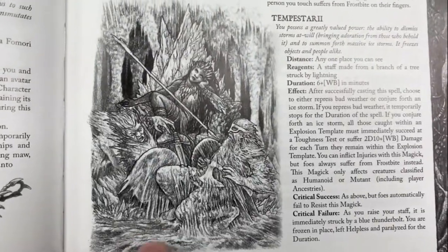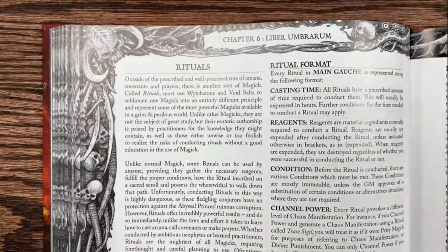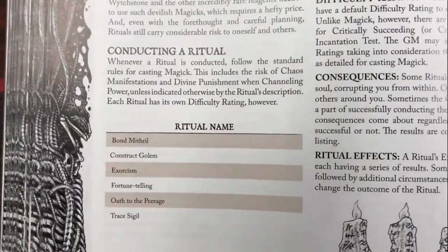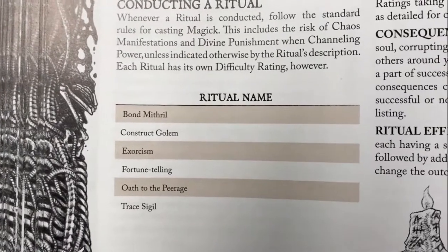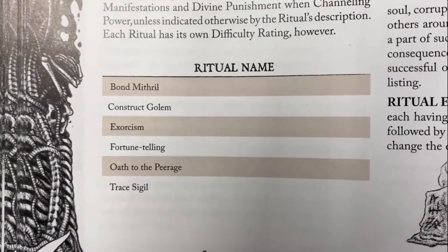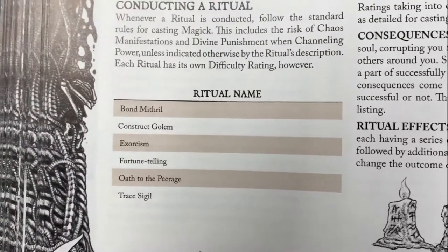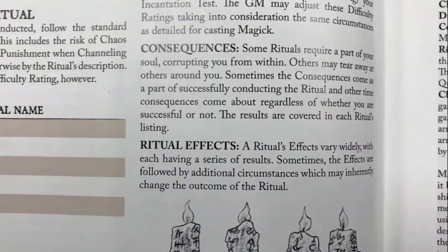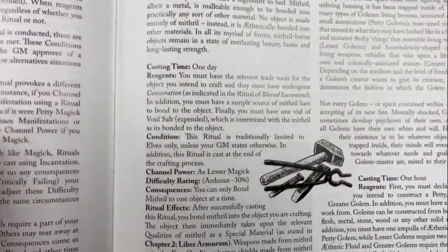We will conclude Liber Umbararum - the Book of Shadows - with rituals. There are some fun new rituals: Bond Mithril, which we spoke about before; Construct Golems - you can make your own golems in this game; Exorcise Demons and Spirits; Fortune Telling; Declare Oaths to a Peerage, like the Knights of the Round Table; and Trace Sigils, like signs that Hexers use in the Witcher. You can use sigils here as well, utilizing different elements. Bond Mithril covers how you weave Mithril into things you create.